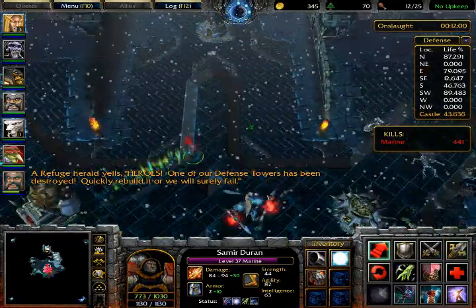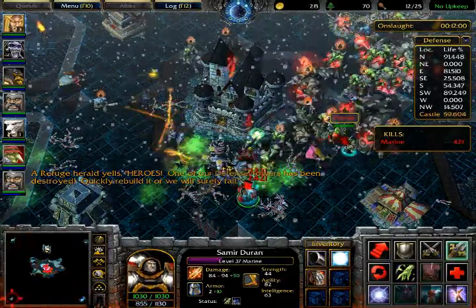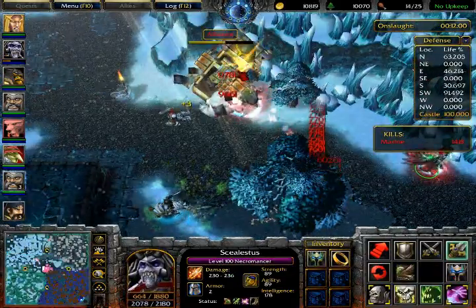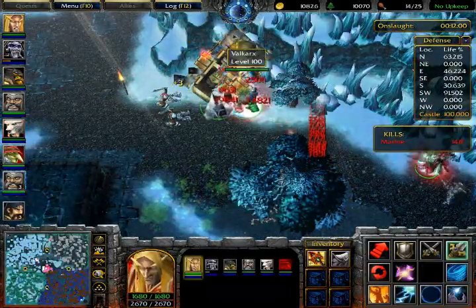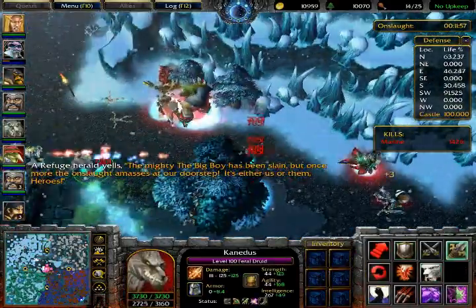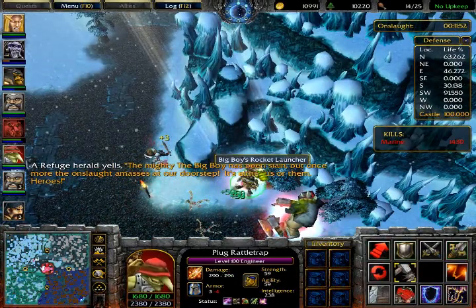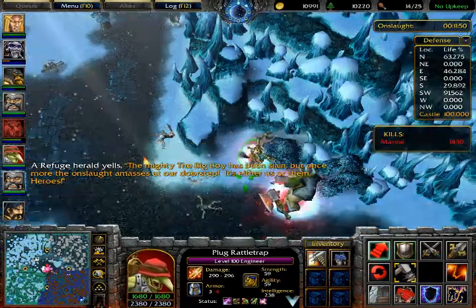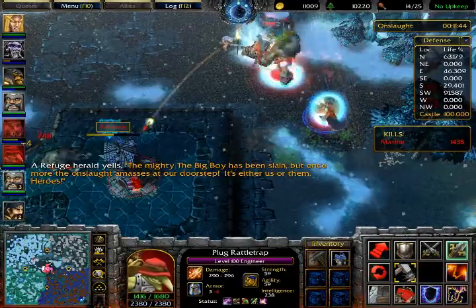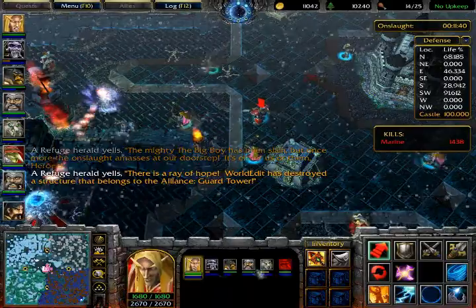On top of all those units attacking you, a random boss from one of the teams will arrive during the Onslaught. For example, one boss is Grom Hellscream as the Blademaster — he's super powered and just cuts through everything. You have to kill him, and when you do, he drops about 150 wood and an item specific to his character that helps your hero progress.